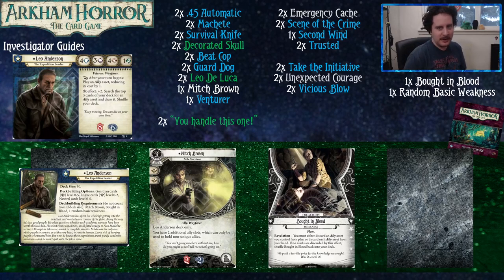Hey everybody, welcome to another Arkham Horror deck building video for new players. Today we're going to be looking at Leo Anderson, the Expedition Leader from the Forgotten Age. We build this deck with two copies of the core set and the entire cycle from which Leo came.